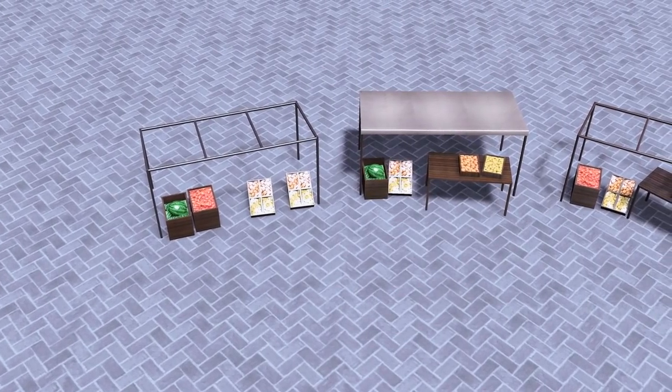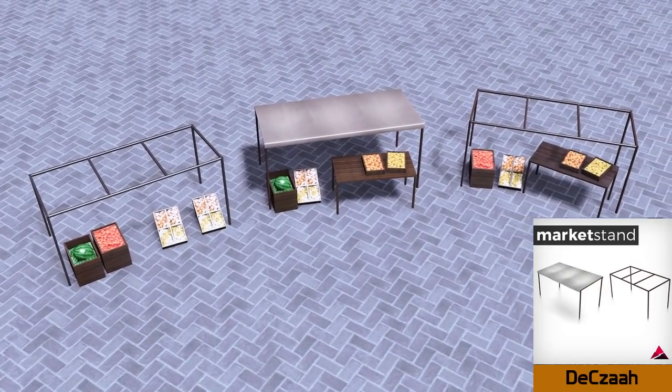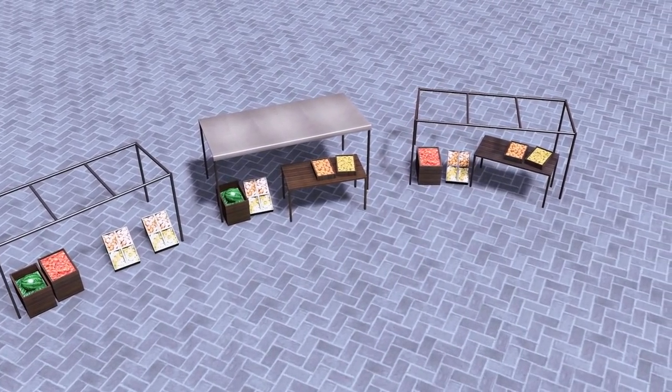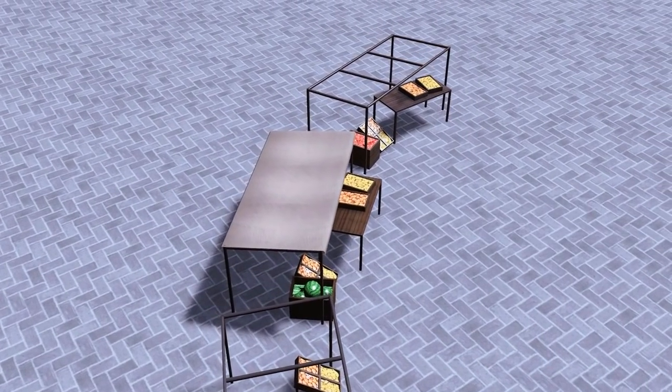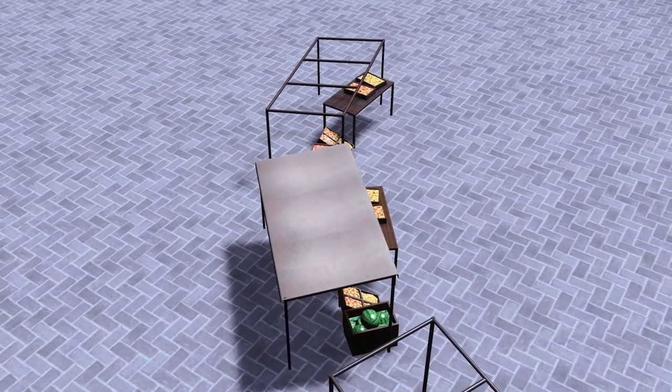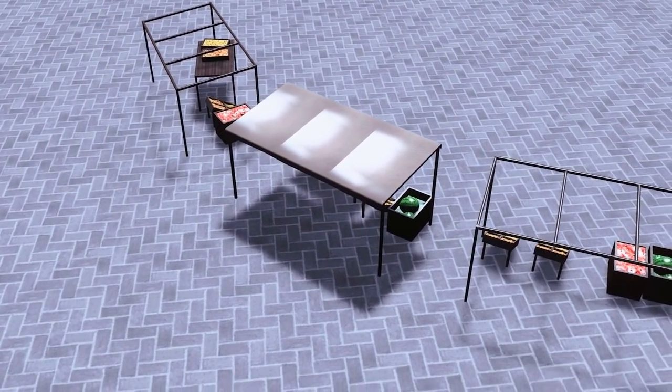It's been a little while since the workshop was blessed with some new market stalls and fruit stands, but Decazza has done that for us yet again. Including two old market stands — one with roof and one without — and a number of different boxes of fruit, you're ready to build your own market square.